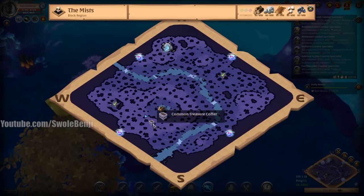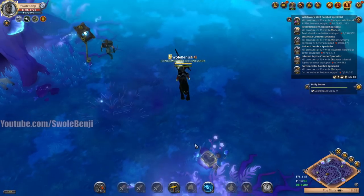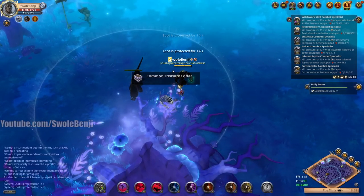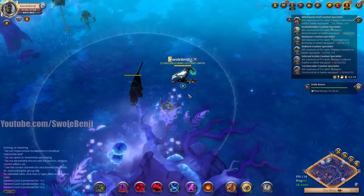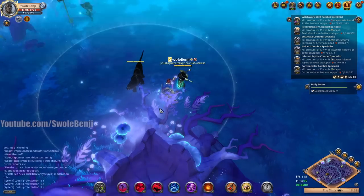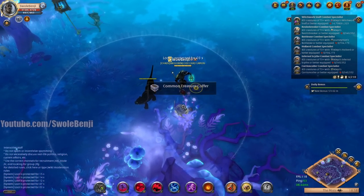Apparently the coffers do show up on the map, but you have to ride close to them to see them. So let's pop this one open. I have to wait 15 seconds to loot it — I guess it just spawned or something. This one has kind of a yellowy glow to it.